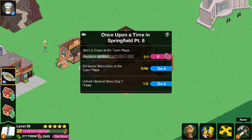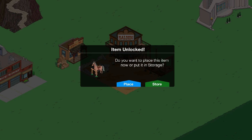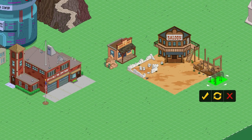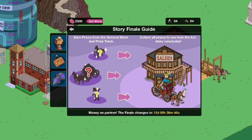Oh, he's there! There he is! I knew he was gonna pop up sooner or later. If he didn't pop up now he'd pop up sooner in the event — he had to. Gather resources at the town plaza, which is what I'm doing. Unlock general store day one prizes. Four things will give me a horsey! And if I keep going, we got fences, rocks, fences, rocks, a sign thingy, a banner, donuts! Up next — ooh, what's that supposed to be? It's the shadow of something. Yay, hello horsey! Let's place down the horsey — we'll put you over here. I've earned the first piece of the act finale. Earn prizes from the general store and prize track; collect all the prizes to see how the act story concludes. That's a pretty cool concept.